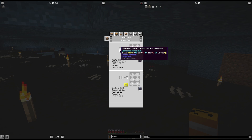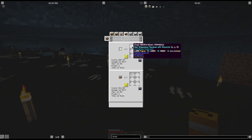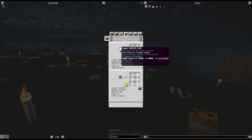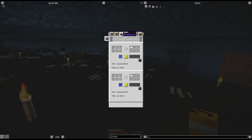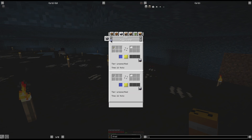Chad is made in a shredder: one piece of paper equals one chad. Paper can be made in a bath with any wood pulp, or with sugar cane — one sugar cane and water gives you one paper.